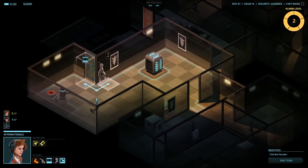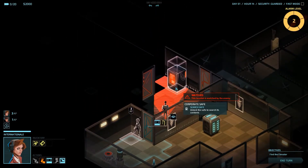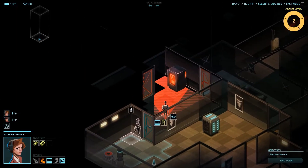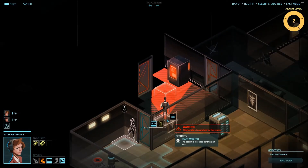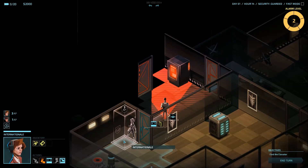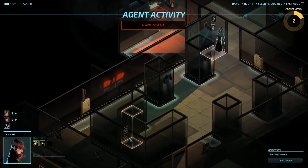Meanwhile, Internationale might be able to find something else. Get her next to the door, peek through it, and there's another corporate vault — but it's watched by an enemy. The vault also has two defenses, so I need to wait until I get power back up. I could attack this guy if I wanted to, but I only have three action points available. The best way I've found to attack anyone is to make sure you have enough action points and only then attack them. Three points is cutting it close, so since I'm not in a rush, I'm going to leave this guy here for now and take him out next turn.